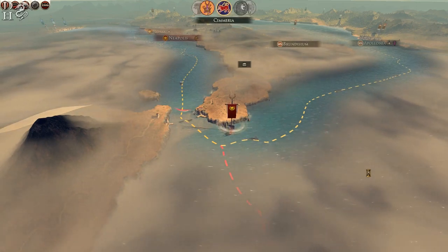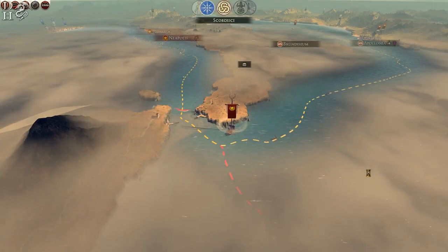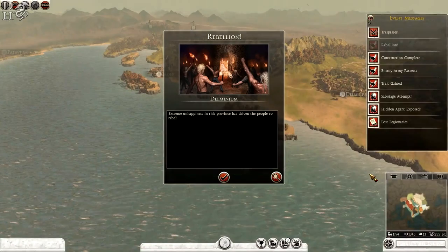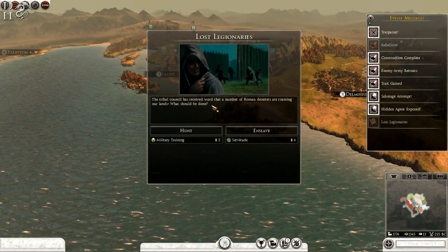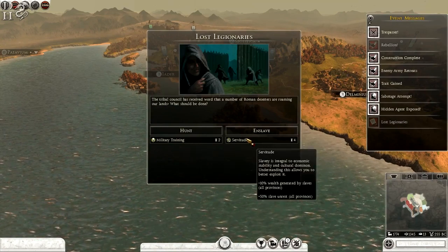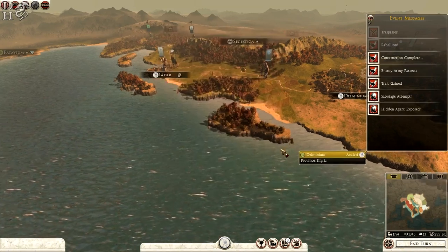The Etruscans seem to be building quite a large army up there — I can see it on the top left of the map. I wonder what they're doing. I'll probably betray the Etruscans eventually, but I'll keep my allies for as long as possible. The Score DC — what are you doing on my land? Rebellion in Delminium. Lost legionaries event: a number of Roman deserters are roaming our lands. We can hunt them for plus two military training, or serve them for wealth and slaves. We're going to hunt them down.